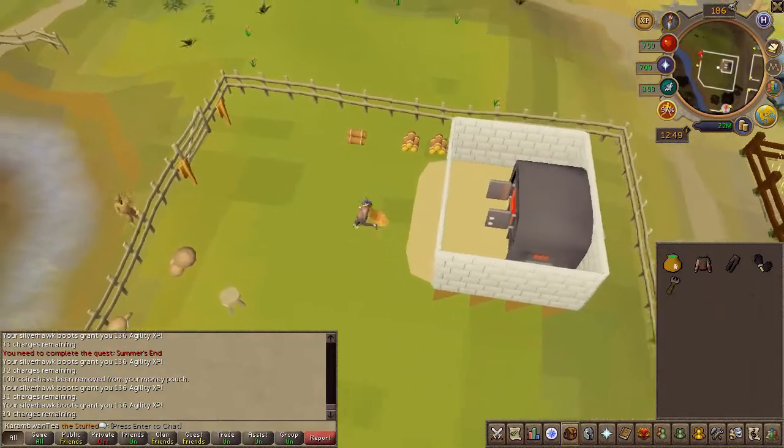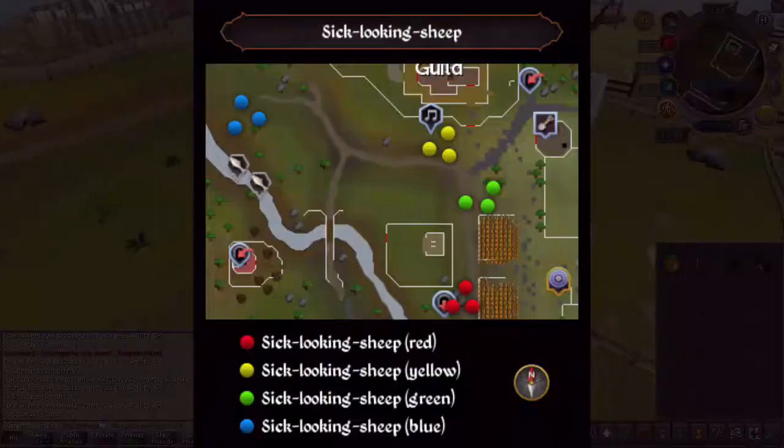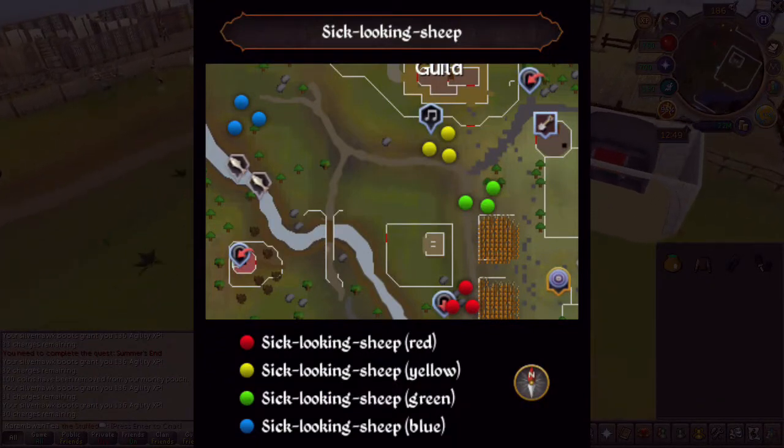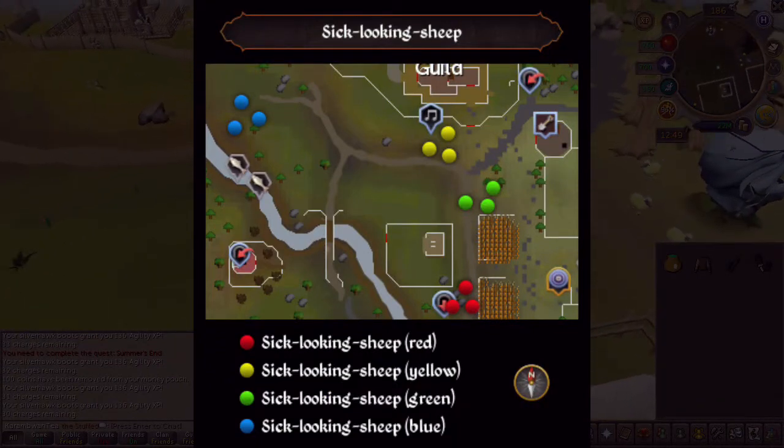Your task now is to dispose of sick looking sheep. Here on screen is a map of the sheep locations. You only need to dispose of one from each color.